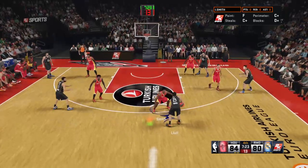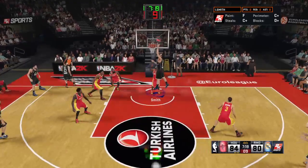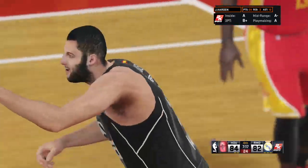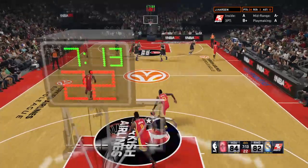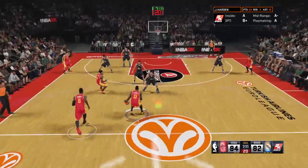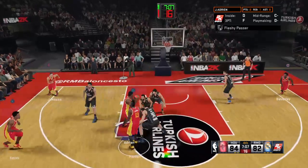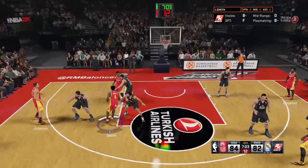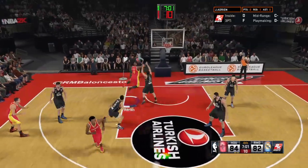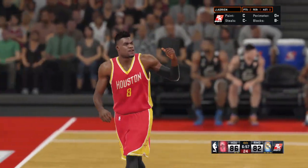Rodriguez passes to Uwe — to the middle — here's Perusis — played in with a nice touch off the glass. What a display of offense we've seen today, and it's only getting better. Both defenses have been on their heels all day, and it's begun to take its toll. Harden dishes to Adrian — kicks it out to Johnson. The drive by Smith — feeds it to Adrian — and he uses the glass on the lane. Rockets lead by four.